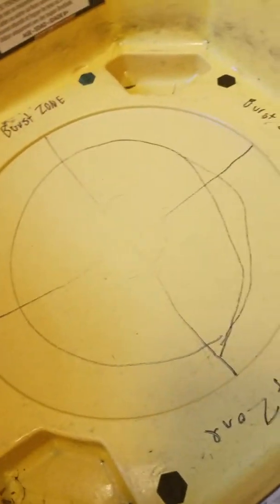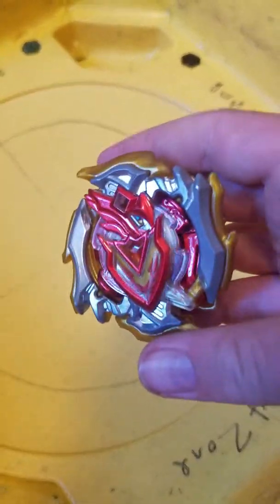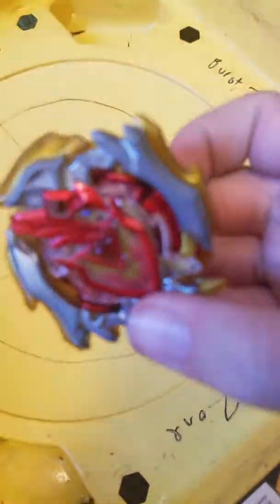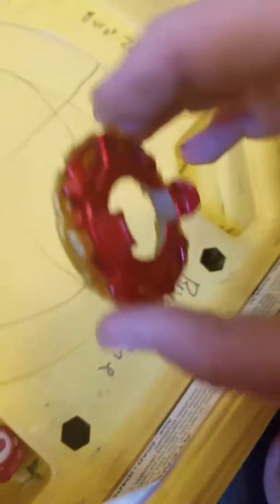There it is. And the final beyblade is the Achilles recolor. I've never had a Z Achilles layer before, but the layer is actually kind of heavy and its teeth are amazing. It comes with a red three disc.